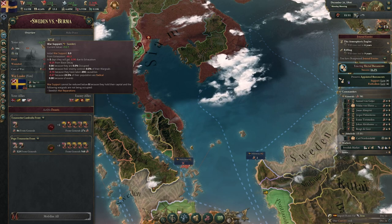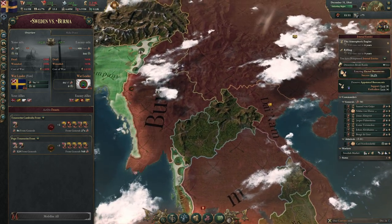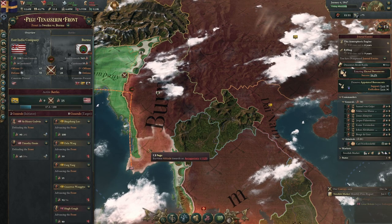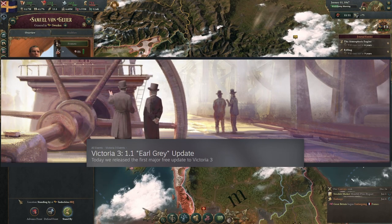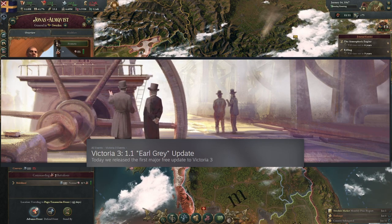The 1.1.1 hotfix also fixed a bug that meant capitalist shopkeepers and bureaucrats had no default IG unless they were working in a trade center, and regressive political movements were much more common than progressive ones. There was also a bug causing some start crashes. That covers patch 1.1, available to play now.